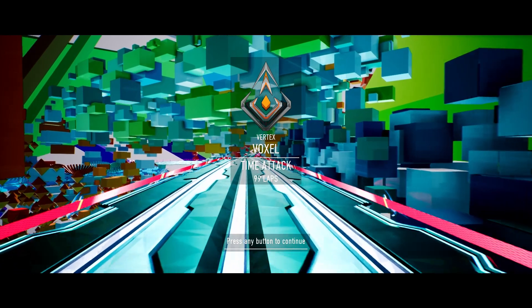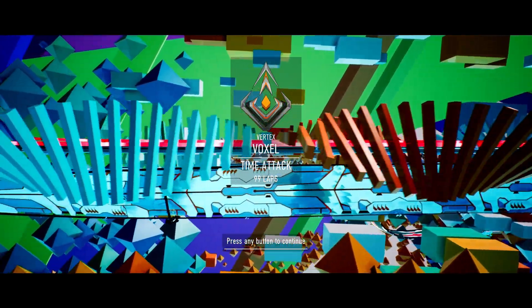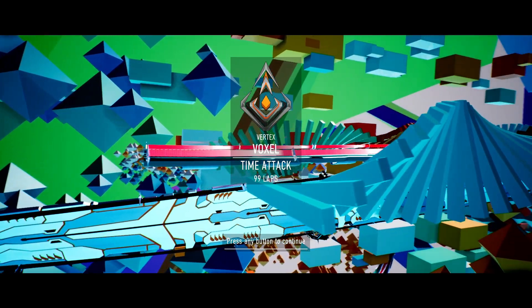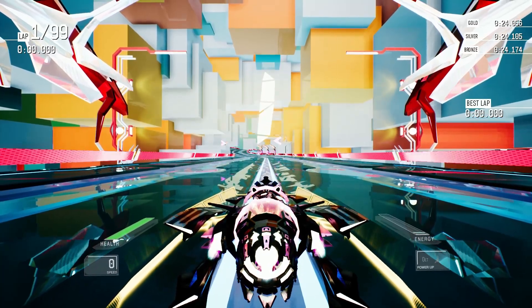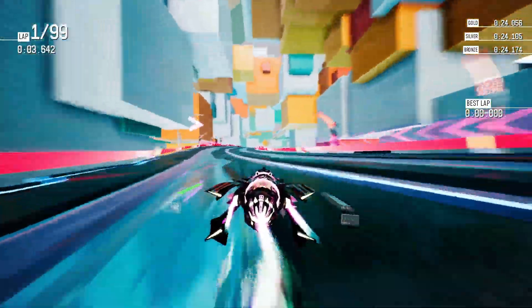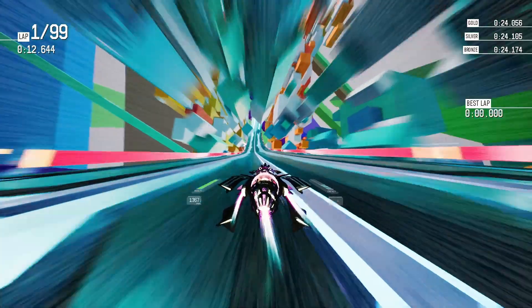Vauxhall is such a simple track that I'm not sure how to approach explaining it — its appeal feels almost patronising to explain. Vauxhall is short, fast, simple. The former two are the things that negatively affect Tessera the most. Short tracks with boost patterns that are extremely demanding for a ship with an energy pool big enough to power a small town for a year, even with the power-up that improves recharge time.